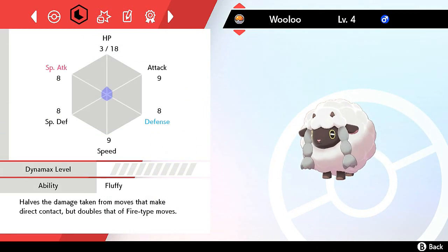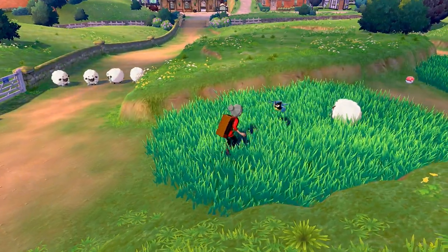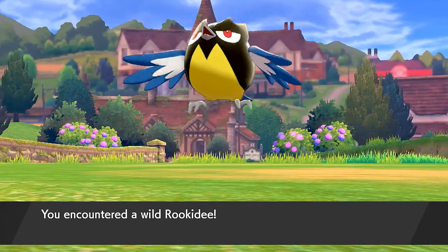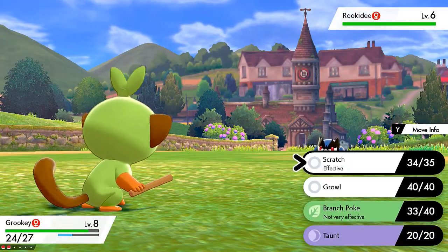Let's take a look at Wooloo's stats. It's a Normal type Pokémon — male, with balanced stats. Its ability is Fluffy, which halves damage from moves that make direct contact, but doubles damage taken from Fire-type moves. That's a great Normal type Pokémon to have on your team. Next I want to capture this Rookidee too.